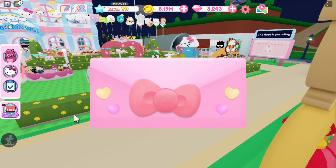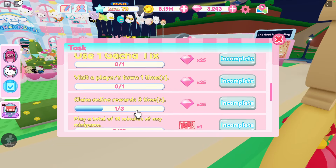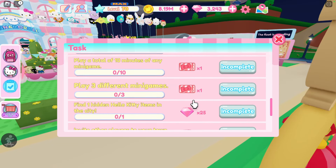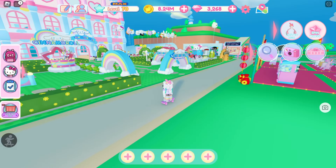Make sure you're doing all your daily tasks, because you have five daily tasks and they each give you 25 gems. There's also another 25 as well. You can also earn diamonds with the Parade Float, so make sure you're doing that daily as well.